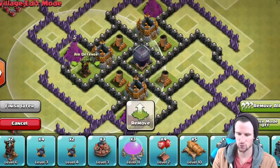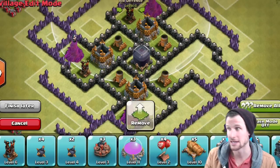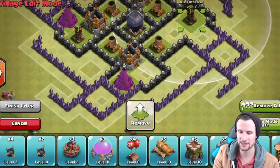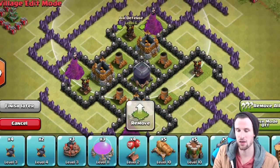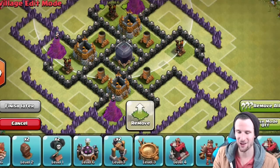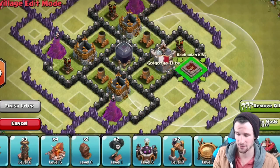We're going to bring in our air defenses and those are going to be back two sets of walls, so they are protected from anything that tries to come in. As you can see, they pretty much cover the whole base except for this bottom little portion by the wizard tower — otherwise the whole base is covered by the air defenses, which is what you want.